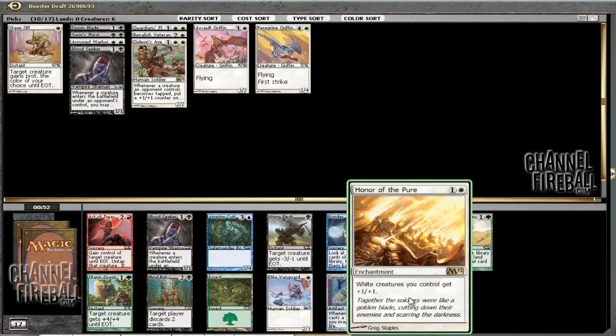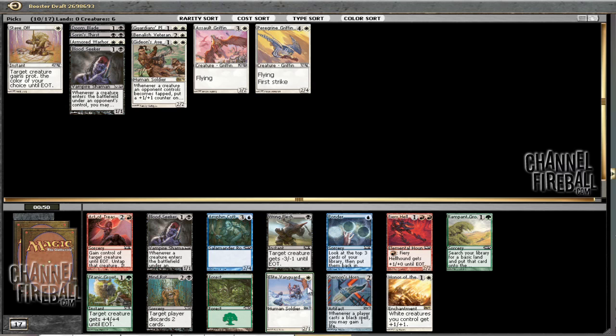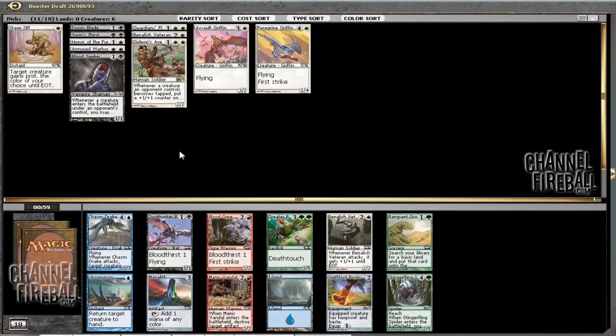Now I've got to decide if Honor of the Pure is something I'm interested in, which it probably is, but Elite Vanguard's pretty close. The thing is, Guardian's Pledge does a good approximation of Honor of the Pure, whereas I'd rather have an Elite Vanguard and two Guardian's Pledges than an Honor of the Pure and two Guardian's Pledges. But Honor of the Pure is a pretty powerful card. Might be good just to take that and slam all the white creatures I see.